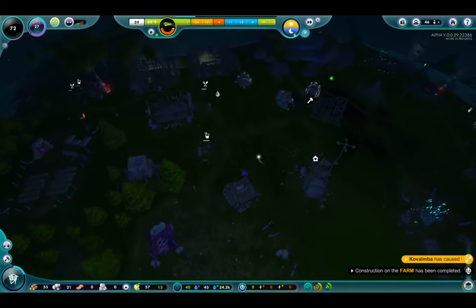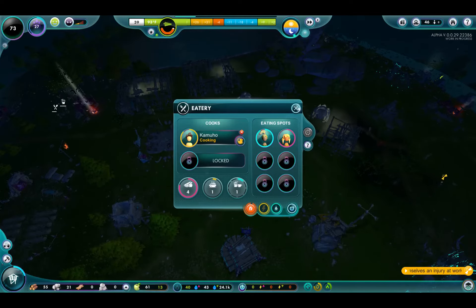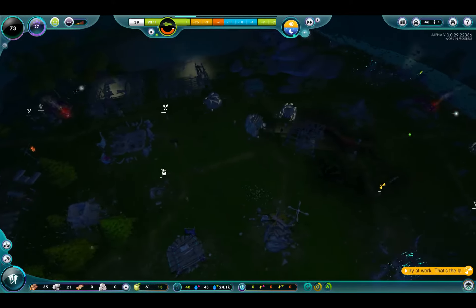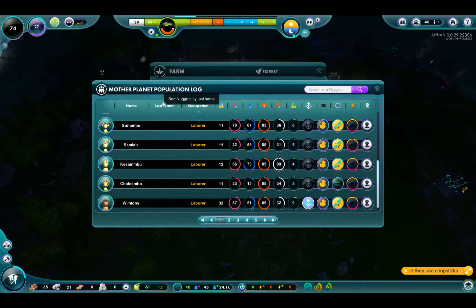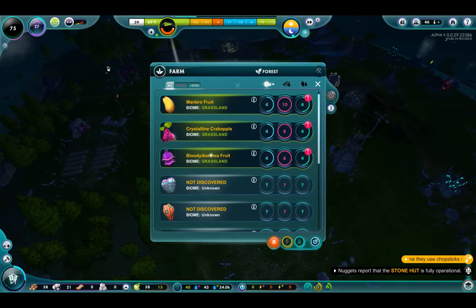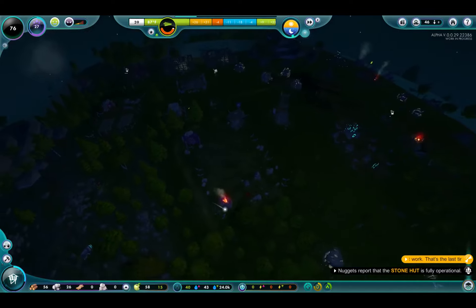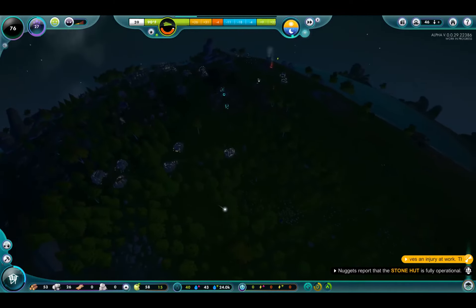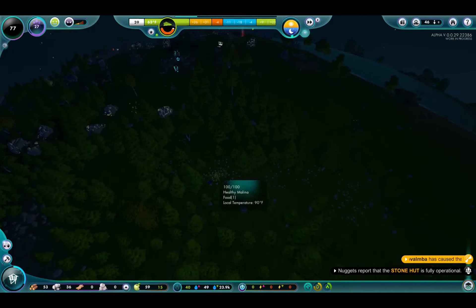It looks like people are thirsty and hungry. I have been falling behind on my food production. It looks like they've got some foods around, but actually a lot of these are all grassland crops, so I need to find forest crops. There are a lot of hermits in this village, that's for sure. I'm pretty sure that this healthy molina is a forest crop — let's do a research on this.